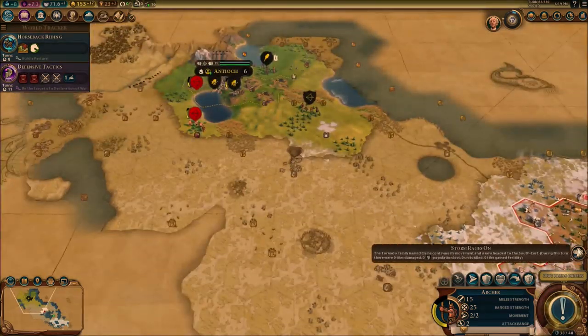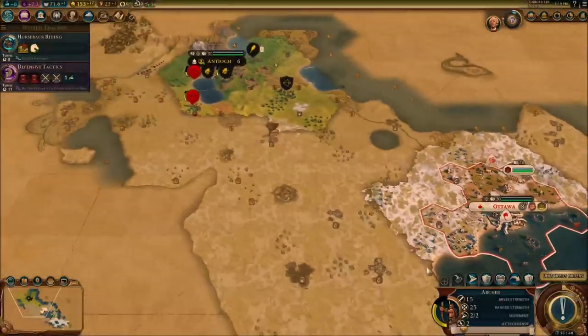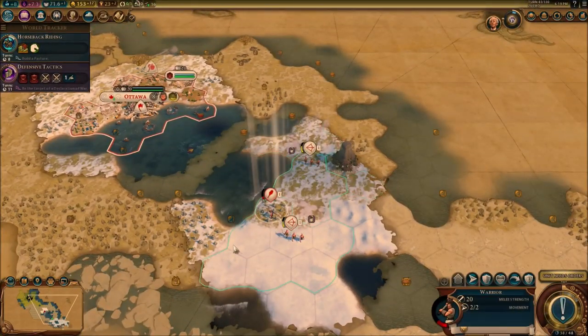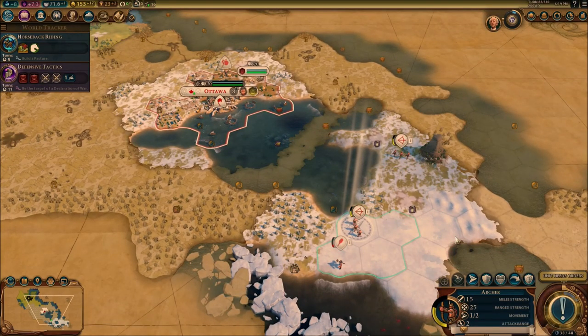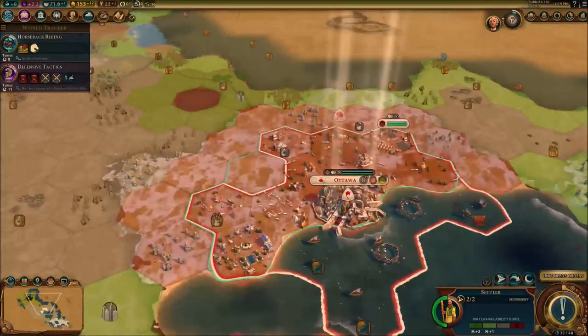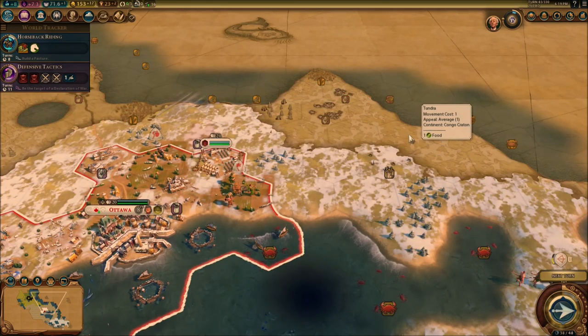There's a storm raging, getting pretty close to our city — please do not get into our city again. Leave us alone. That would be really nice for me. Settler, I want you here — we're going to settle right here. That should be the perfect place right here.